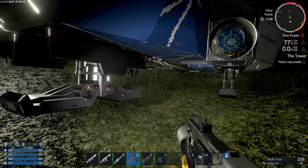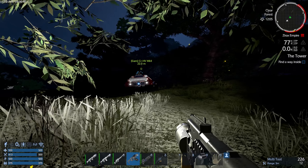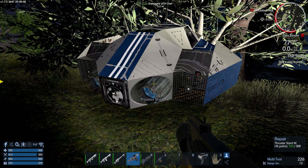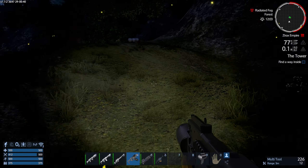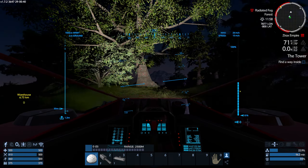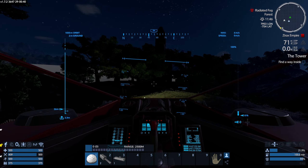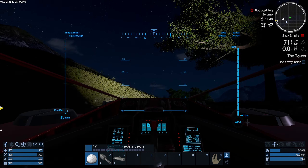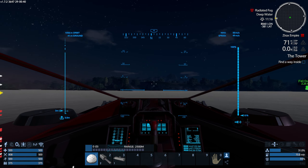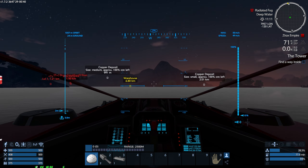If you want something for nothing, there it is - just needs a couple thrusters and you've got yourself an SV. We're not going that route though - I've done it before in the last series. Let's get back to the warehouse and figure out how we're going to accomplish our goals this time around.